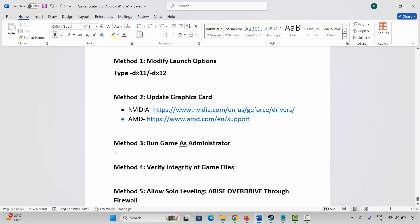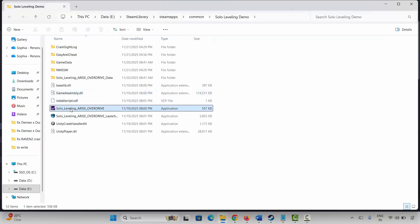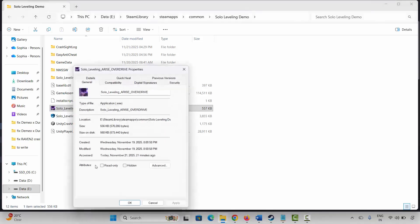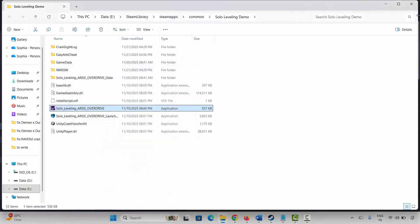The next solution is to run the game as administrator. Go to Steam, under Library, select your game, right-click, click Manage, then Browse Local Files. In the game folder, select the game executable, right-click, click Properties, go to Compatibility, and select Run This Program as an Administrator. Click Apply and OK. If that doesn't help, try enabling compatibility mode for Windows 8 or Windows 7, or select Disable Full Screen Optimizations. If none work, remove all selections, click Apply and OK, and move to the next solution.